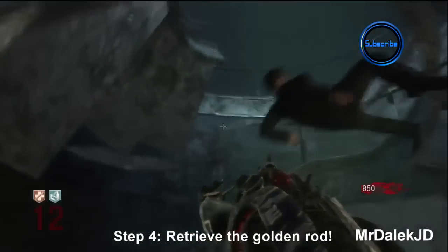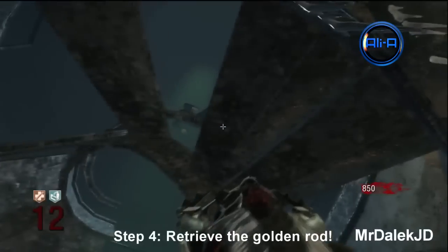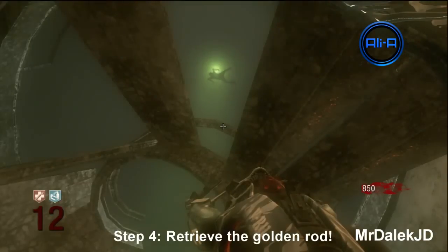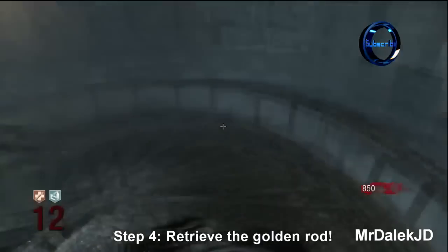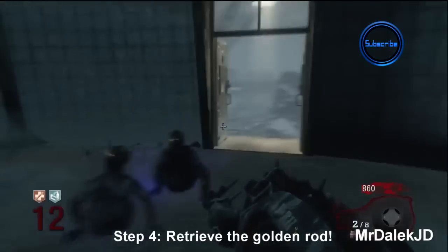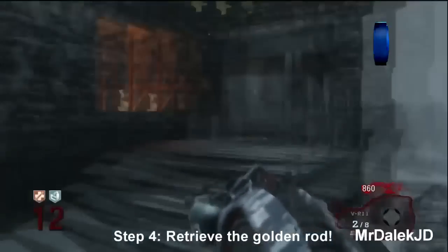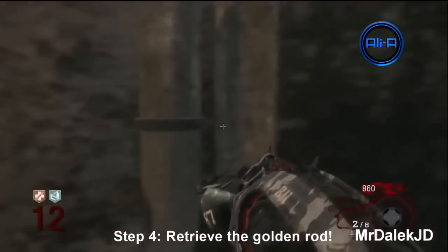Wait for the human to go up to the top of the lighthouse — they will combust and drop the golden rod. It looks a bit like an hourglass. Go down and hold X on it to pick it up. Then go back to the door where there should be a little tube on the left. Hold X on the tube to send the golden rod up to the characters.